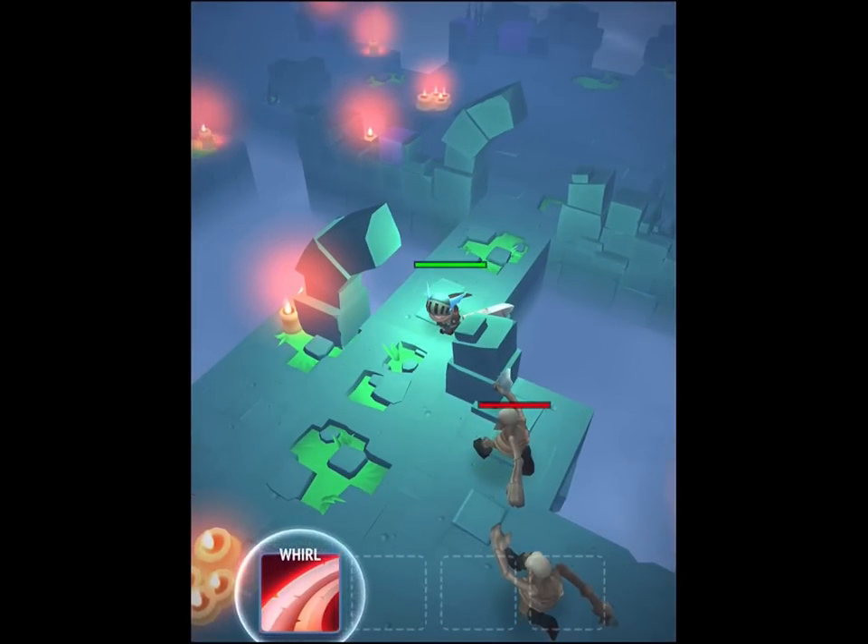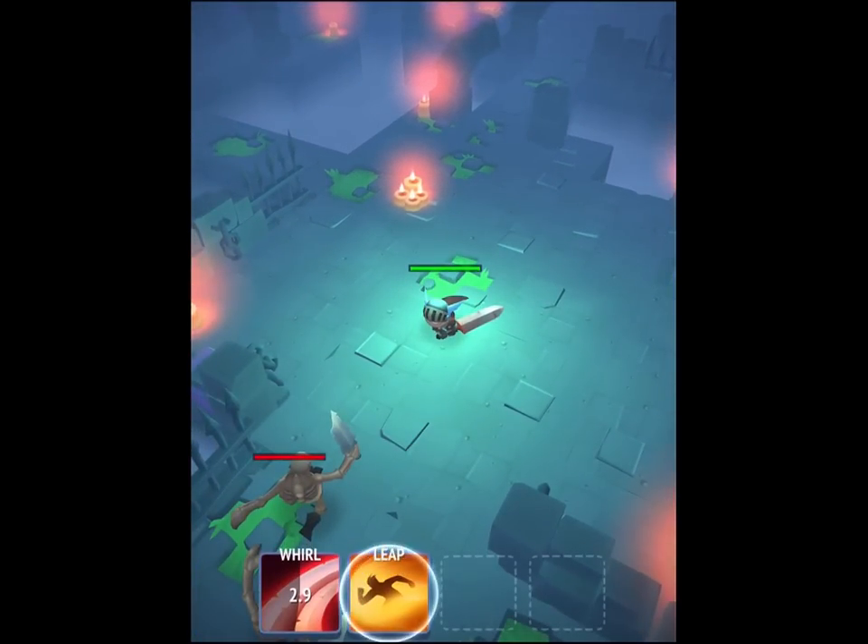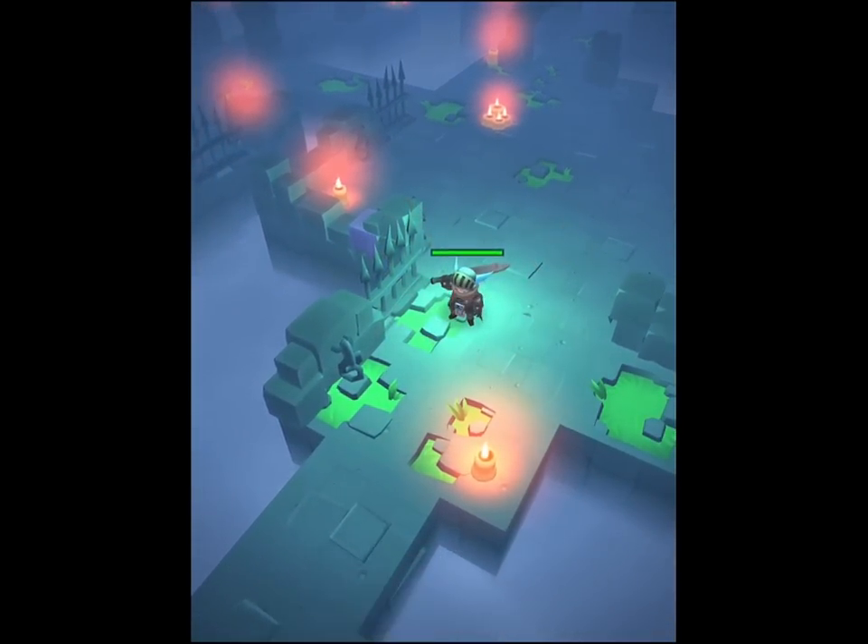Now I have something to do — I have a whirl attack. So I press this and he does a whirl. We can see it's a time-based attack. Now I have a leap attack as well, so we can see how this game's going to work.